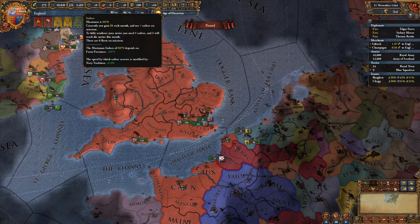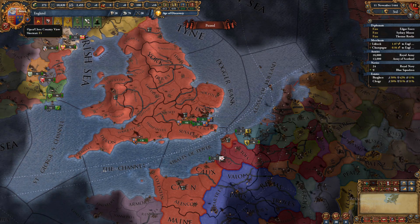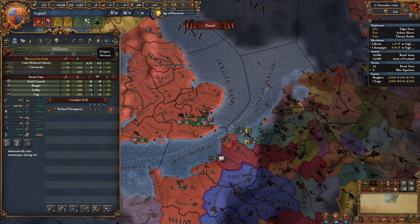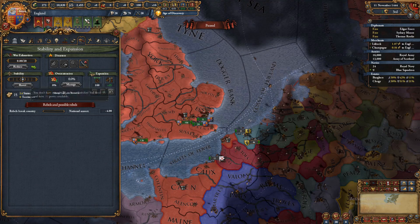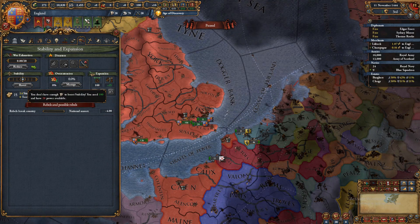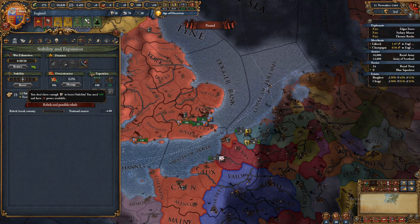Your stability — basically just keep it at one. There are events that will pop up where you can choose to gain stability or you might lose it. Always have it at least at zero, but you want it at one to get prosperity, which is easy to do — you just click the button when you have enough points.